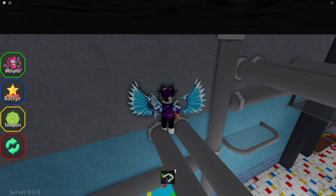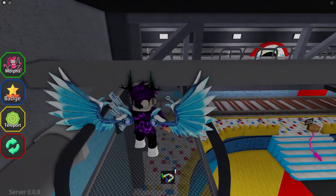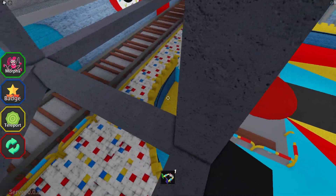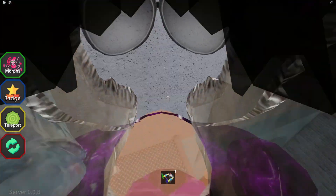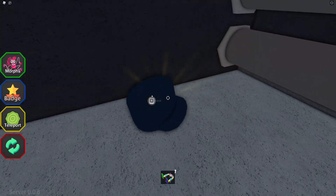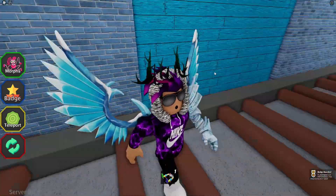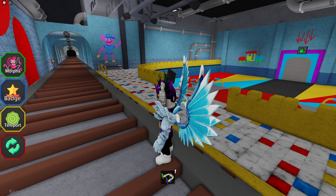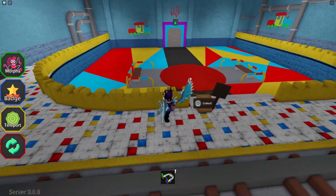Let's go down here - there we go, actually made it that time. Then up here, over here, over there, and then jump off over there. If we jump into here - that was close - we can go and get this one just over here. There we go, that's the next one. Let's keep our eyes peeled for a few more morphs.